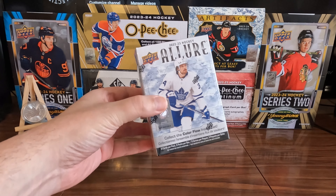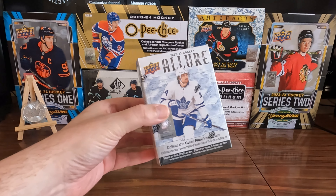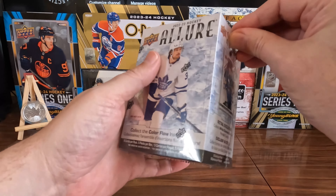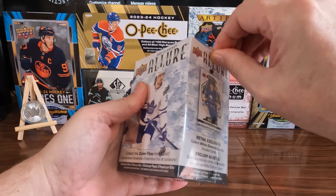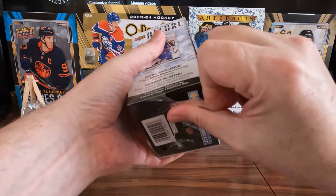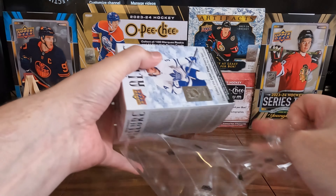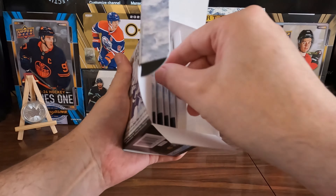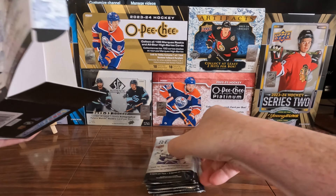Welcome to Cat's Cards and Collectibles. This week we have a box of 2022-23 Allure. We're going to test out the new camera's capabilities and see these shiny cards in action. We've got five packs, five cards per pack.